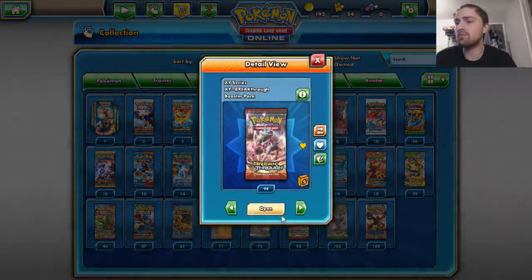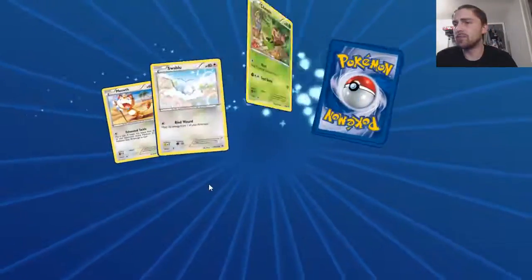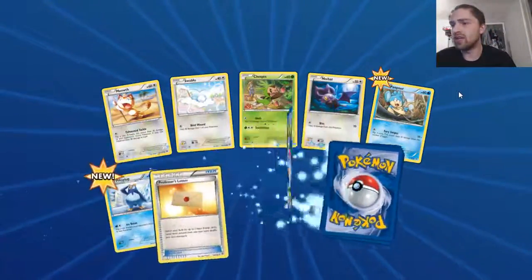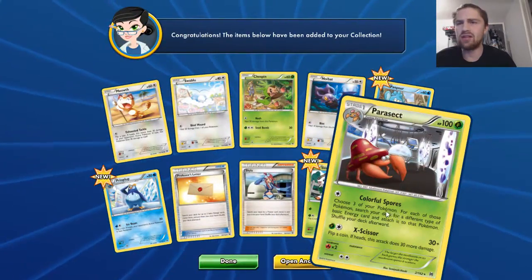So we are going to open up a Breakthrough pack here. That is pack number three guys, pack number three, here we go. Hopefully we can get some good pulls guys, hopefully we can get a good pull — and we got a Parasect.